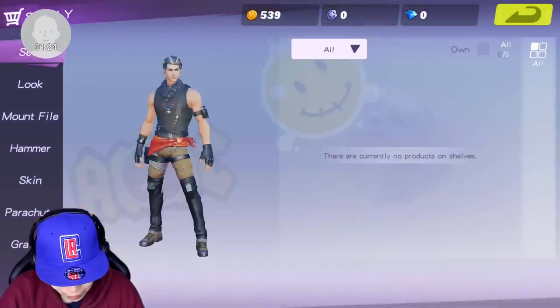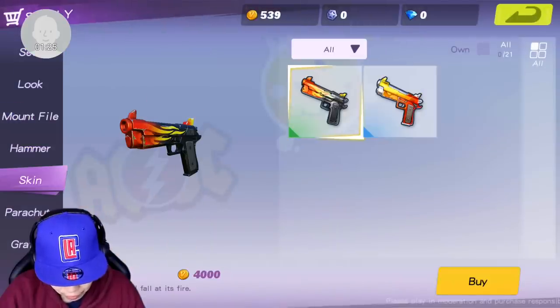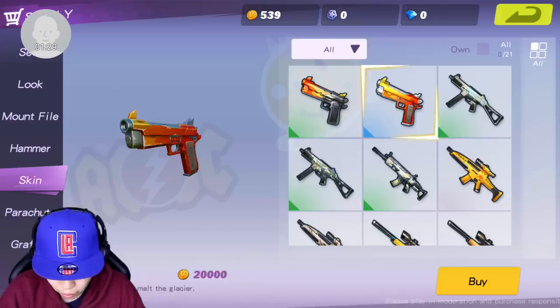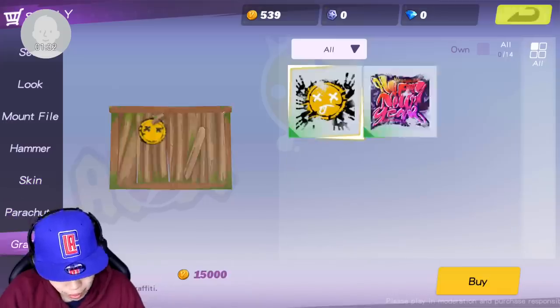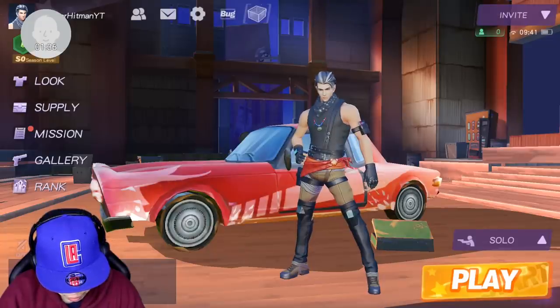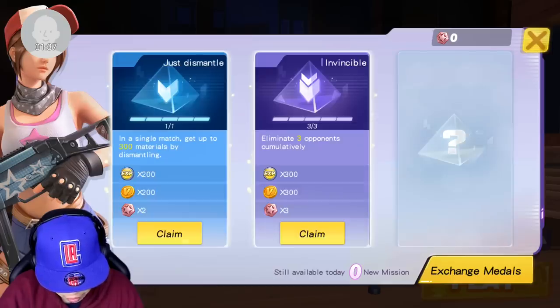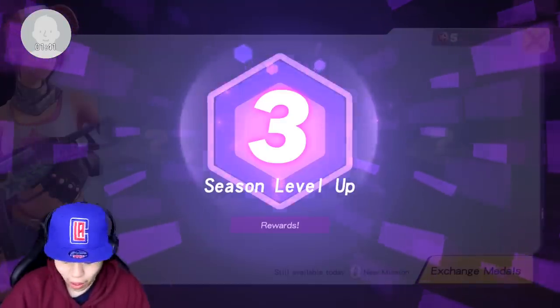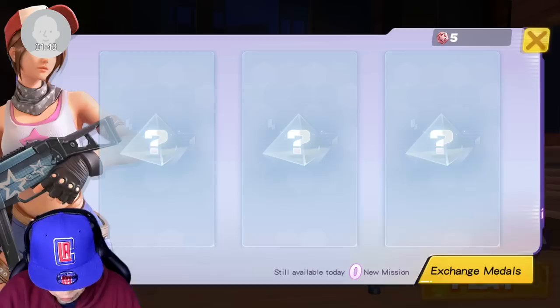Yeah, you can buy these. They're going to cost a little bit of coins, but at least it costs coins and you get coins from playing the game. So this is actually pretty neat. And then right here, we got missions you can do — daily missions. Kill three cumulative weapon, level up with the season rewards. Really, really cool. We can exchange metals.